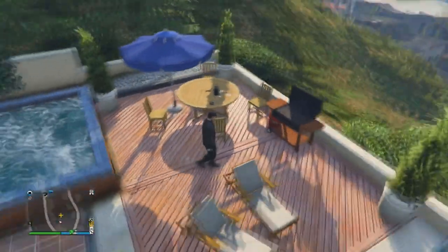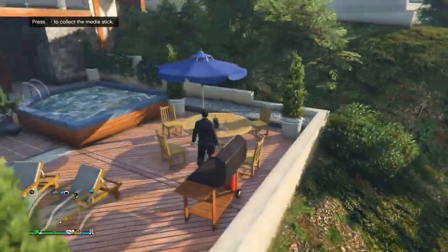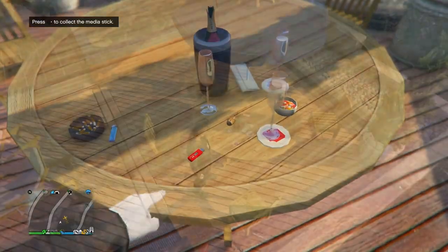Once you collect that one, the next one is gonna be in the back of Michael's mansion. It's sitting on the table next to like the grill and the pool on the side there.